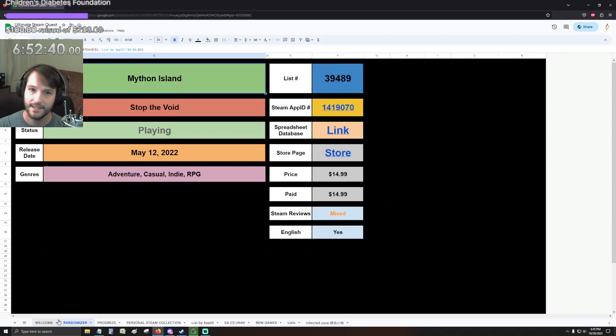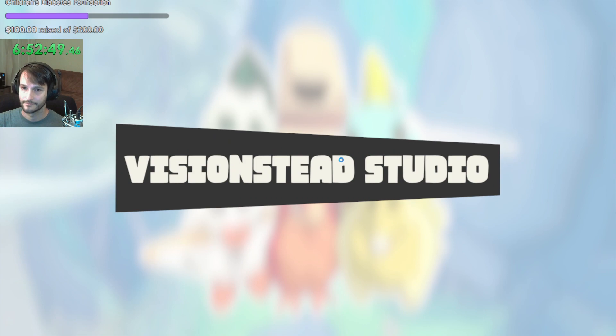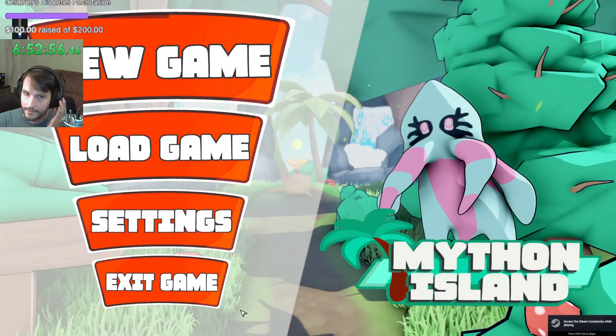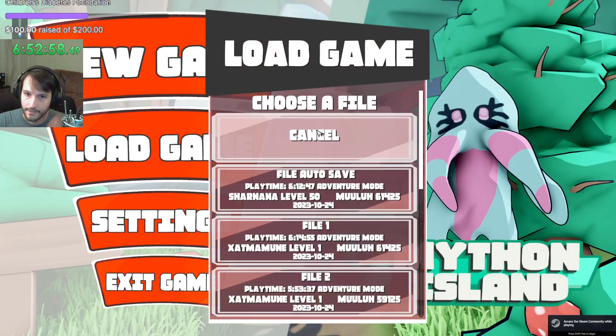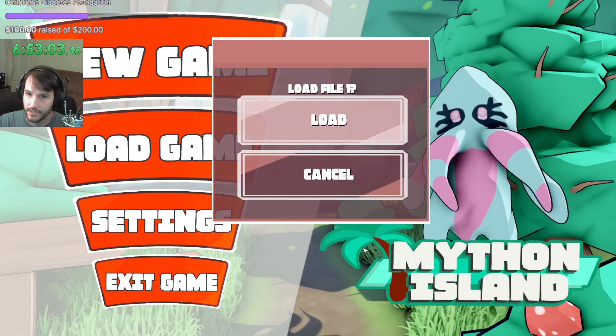Let's get right back into Mython Island, Part 3. We were going to try to train one of our Mythons with a new ability, but for some reason it wasn't working, and I don't know why.